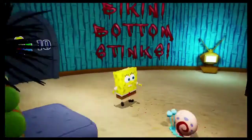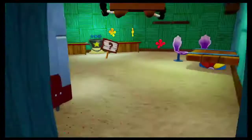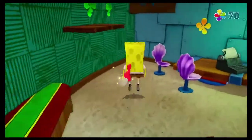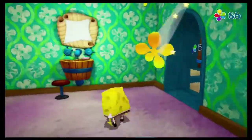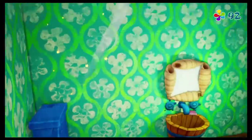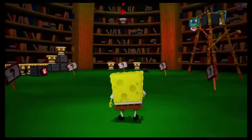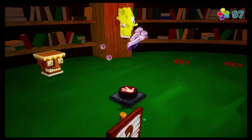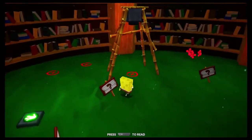For the first part, we start out in SpongeBob's house after he has a unique little conversation with his pet snail. First, we have to go around and collect all the shiny objects — there is just enough that we're going to grab all of it so we have enough for a later area. There's only one spatula in this house. However, we are not going straight for the closet where the spatula is — first, we're heading over to the attic.